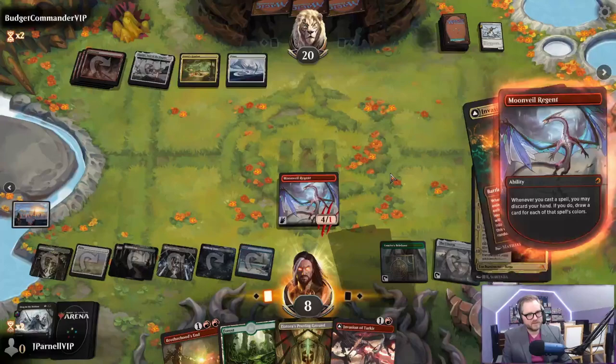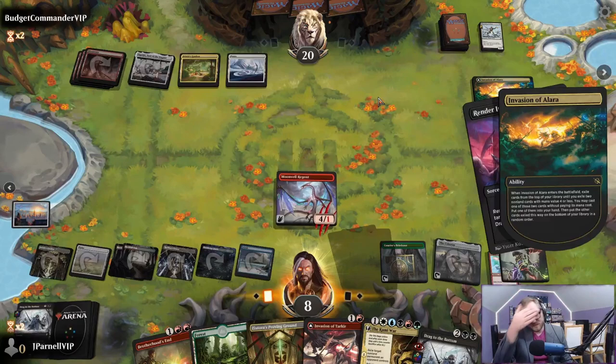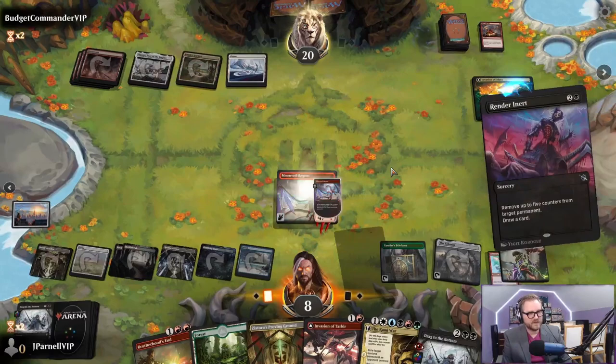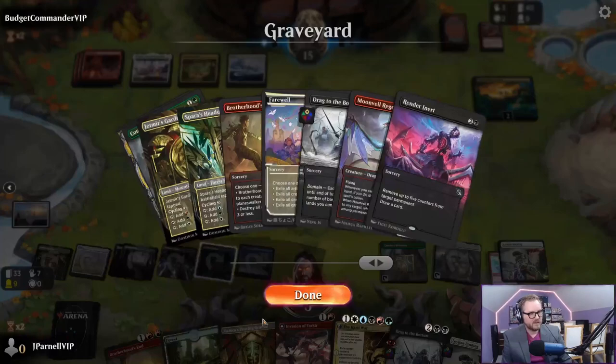Now we will - oh baby, yes I would like to draw five new cards. The Kami War! Show me the good ones - we're going to cast Render Inert. We're not going to discard our hand though - we're going to decline. Play With Fire - that's fine. Five - we'll deal five to you. We're going to Invasion of Tarkir this away. We even have Ley Line Binding held up.